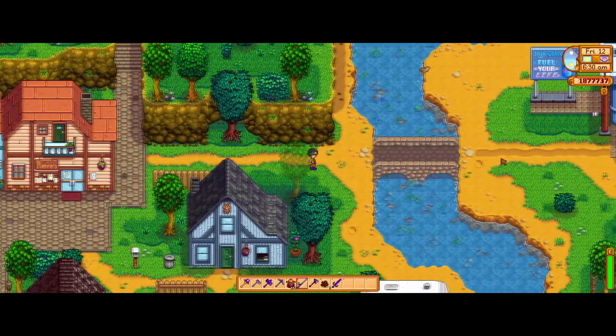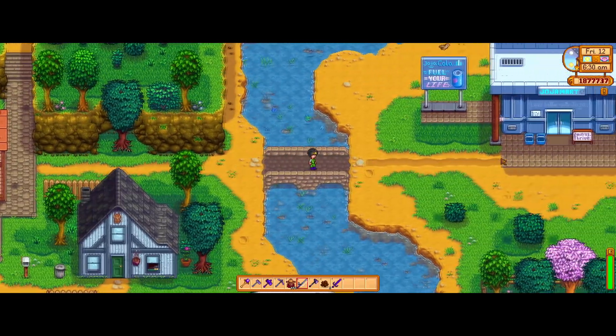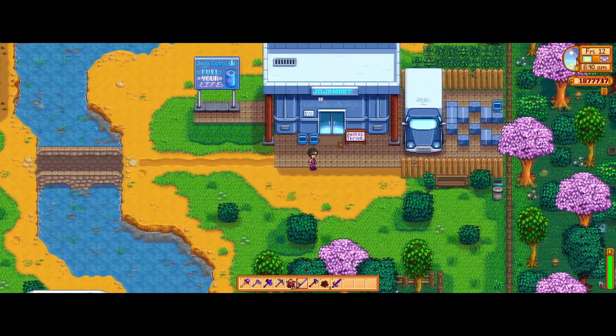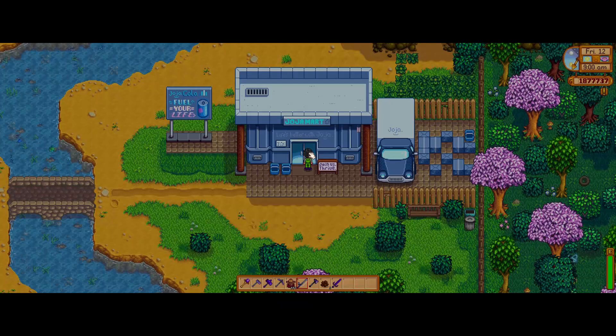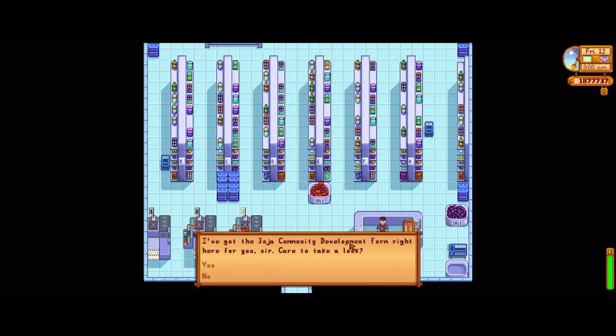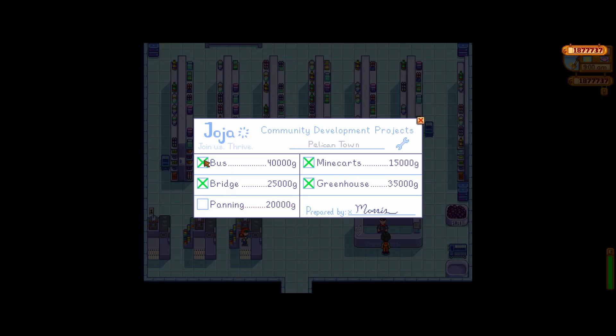So we're going to head over to Joja now, make that payment and unlock the bus. We're going to pay for this and it will be ready for us to use the very next day. We'll go talk to Morris who's going to have a form for us — and there you have it, for 40,000 gold you can unlock the bus.